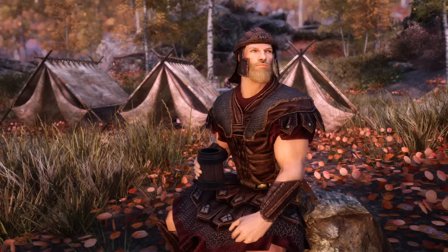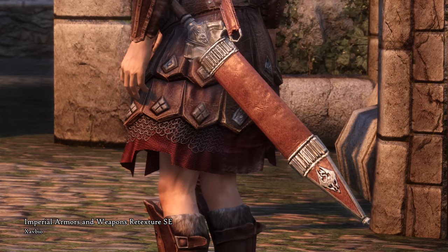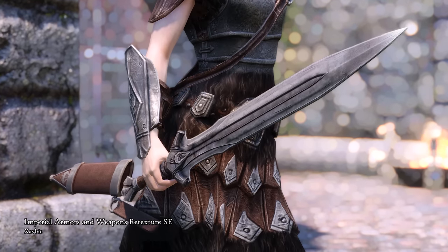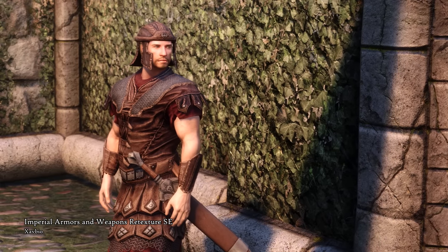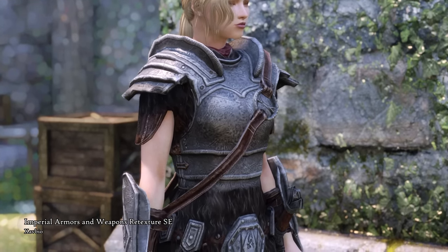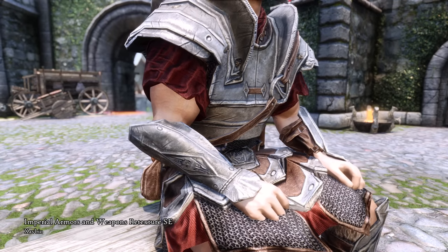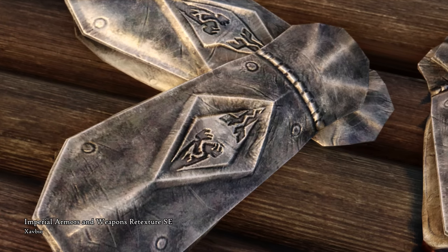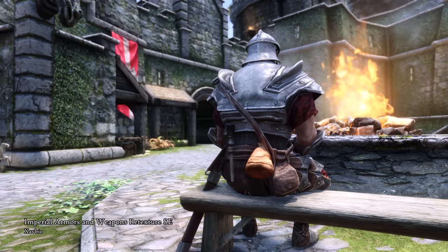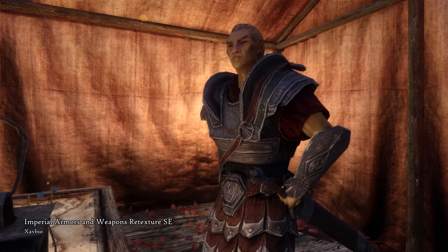Whether you align with the Imperial Legion or the Stormcloaks, you must admit that General Tullius's armor looks pretty awesome. With Imperial Armors and Weapons Retexture SE, the mod follows the suit of changing the colors to be more realistic and less saturated and defining the details further. For the studded Imperial Light Armor, the leather now looks less unnaturally shiny, and the studding or chainmail is now perfectly detailed. Here is also the Imperial Armor, classified as heavy armor — I really like how the belt of the set looks now and the fur around it. The scabbard of the Imperial Sword looks magnificent, with less wear and the lacing removed. These textures make it feel like the Imperial Legion is getting supplied brand new equipment.